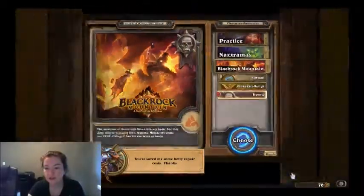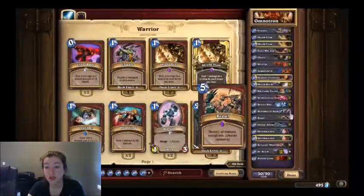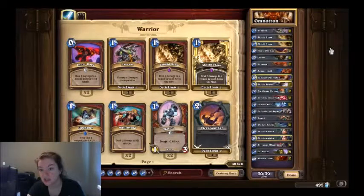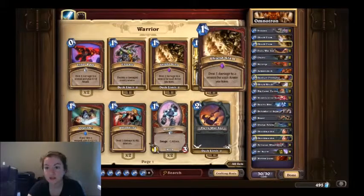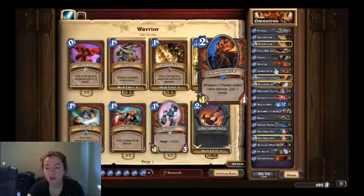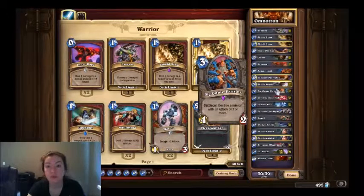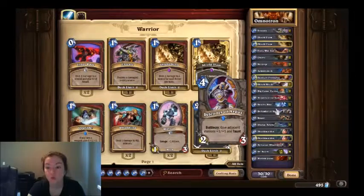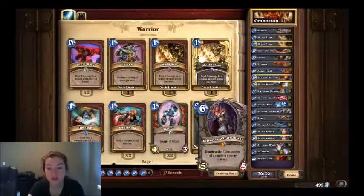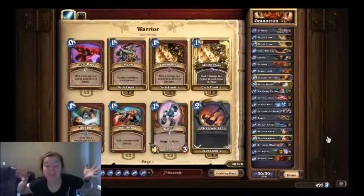The deck we used — it's a warrior deck, and it's not actually that bad of one. You need a couple legendaries and a couple epics, but it's pretty good. So, we need two Executes, two Shield Slams, two Fiery War Axes, two Cleaves, two Revenges, one Armorsmith, one Sunwalker Protector, two Shield Blocks, two Big Game Hunters, two Mind Control Techs, two Death's Bites, one Defender of Argus, one Brawl, two Sludge Belchers, two Shield Maidens, one Sylvanas, one Dr. Boom, and two Molten Giants. And that is it.